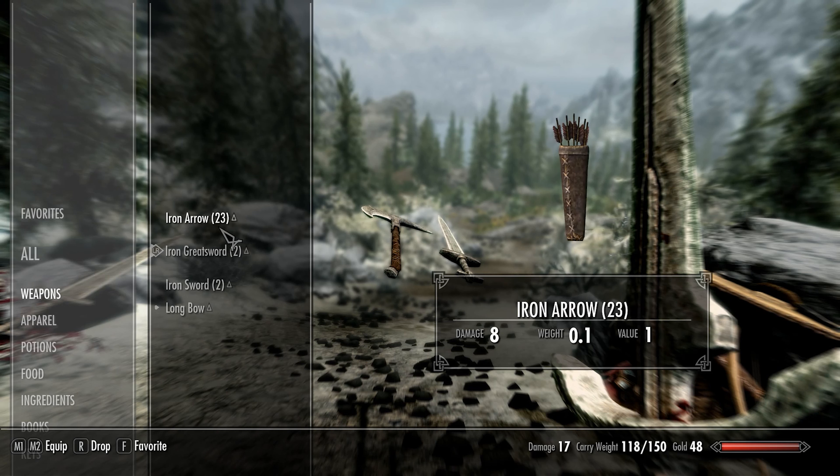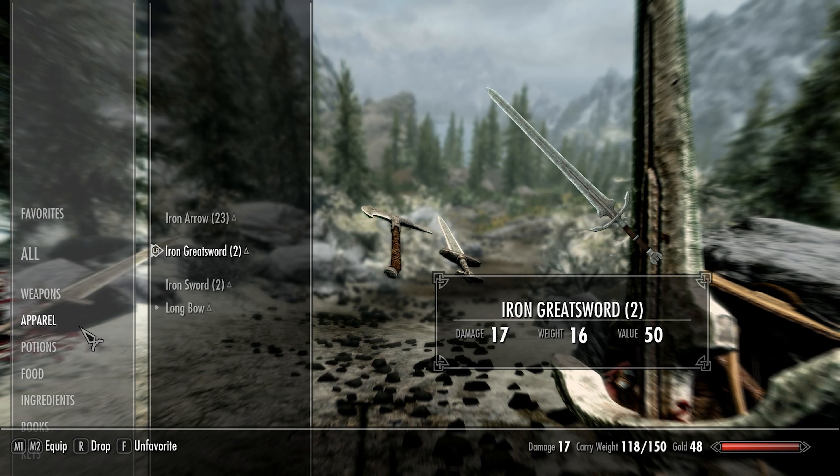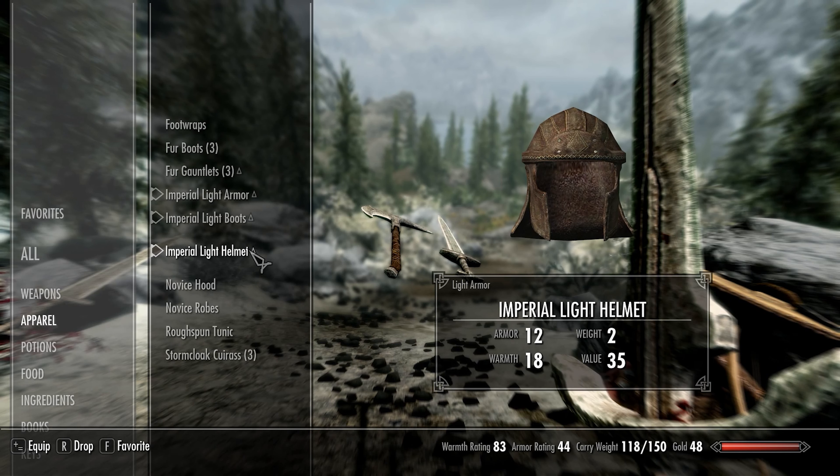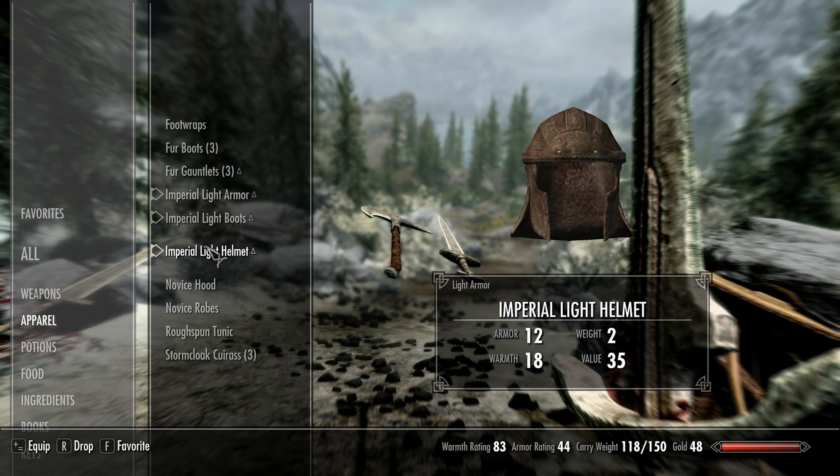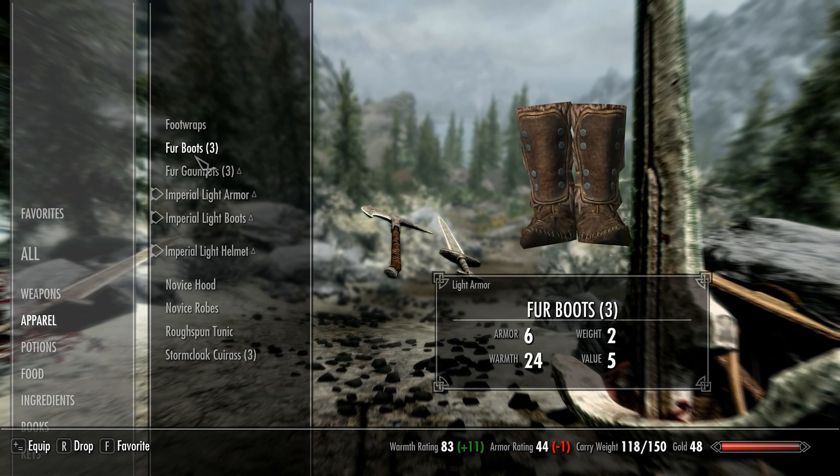A very important difference right away with survival mode: arrows have weight. So you can't just run around carrying, like, 2,000 arrows without any burden whatsoever. Also, all of your apparel - or most of it - has an additional stat called warmth, because with survival mode you literally have to stay warm out in the cold. So that's something to keep in mind. Your stats on your armor and clothing matter for more than just raw armor rating - hovering over the fur gauntlets, for example, it shows me my warmth rating will go up in addition to my armor rating.